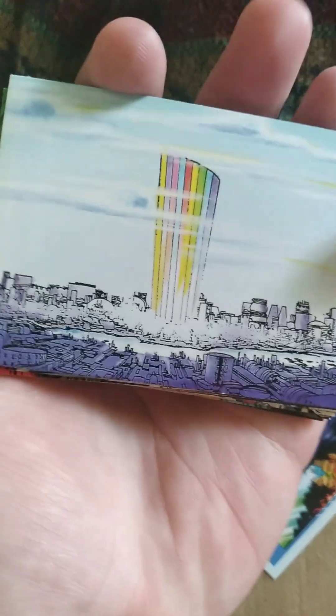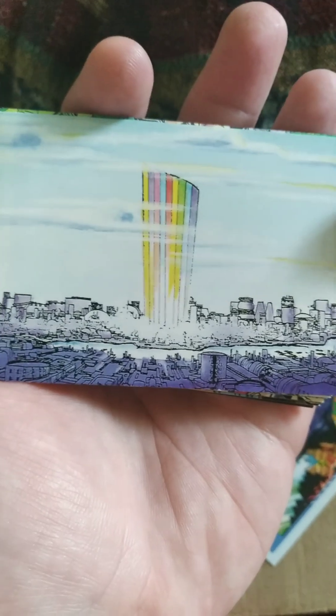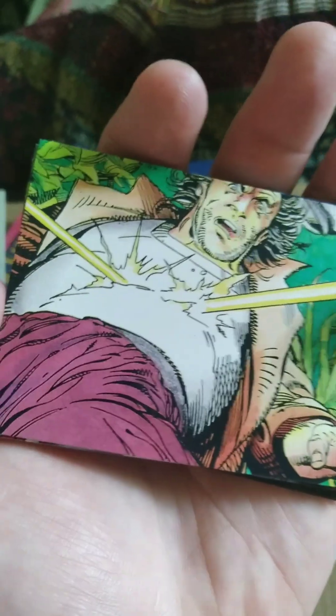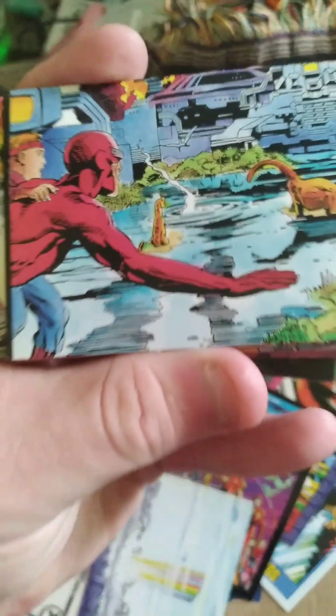Next up, we have some sort of Rainbow Tower, it looks like — very interesting art on that, looks like probably a panel from a comic. On this one, we have somebody getting shot — I think it's either Archer or Armstrong. Let's see... yeah, "Armstrong takes a hit." So that's from the Archer and Armstrong series.